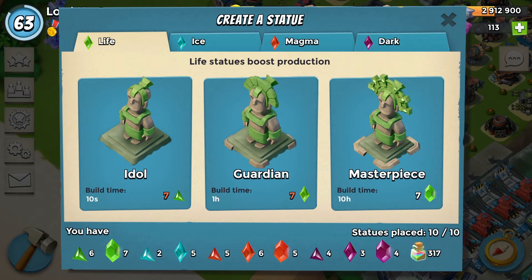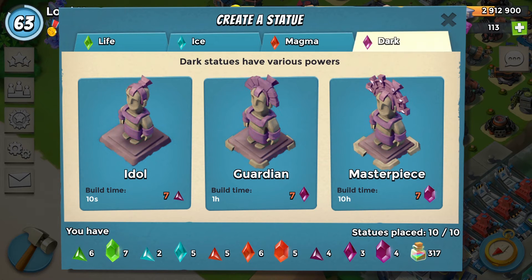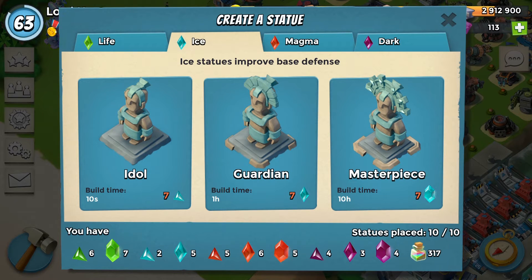But there's a catch. With masterpieces, you can only have one of each type — and I'm not talking one green, one blue, one red, one purple. Within each color category there are different types. For example, in ice — which is defense — there's building health and building damage. So I can't have two masterpieces in building health, but I can have one building health and one building damage. For any more beyond that, you'd use a guardian, which is the preferred choice, or an idol depending on what crystals you have.